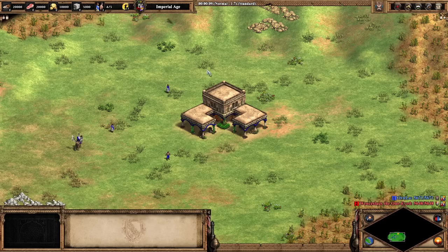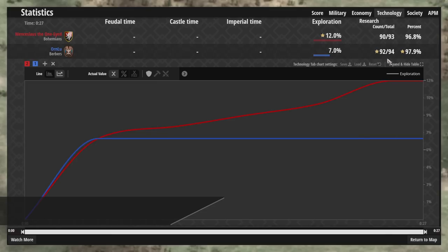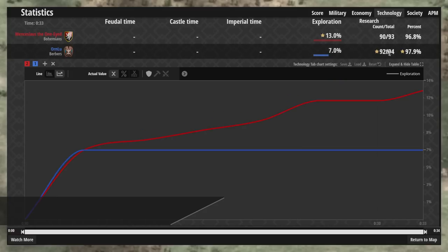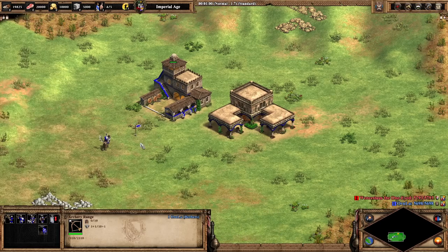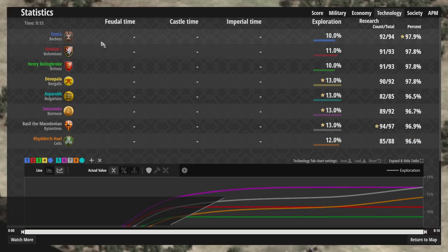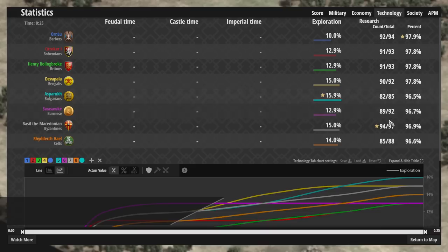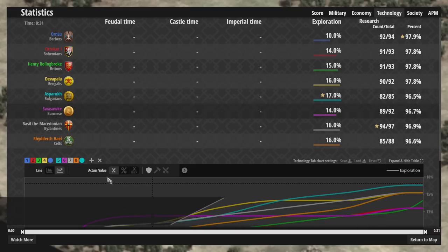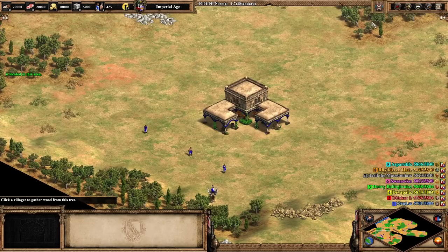Now for our last standout civ, we have the Berbers, and they are in a bit of an interesting position. You can see here that they are only missing two technologies, whereas every other civ is missing three. If we go to a team game setting, we can see that all of our allies — blue, red, green, and yellow — are all on a team, and we can see that we're all missing two technologies, whereas the other team is all missing three technologies.